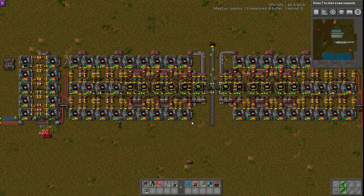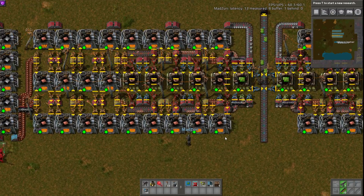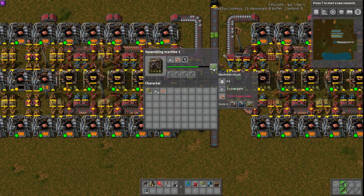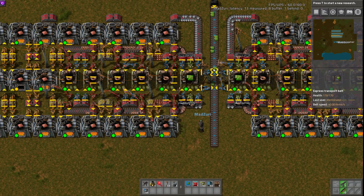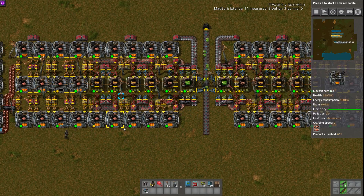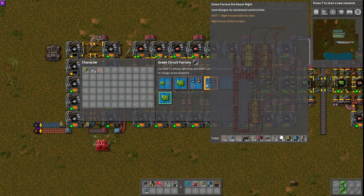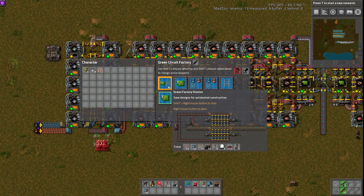It's a really great idea to put smelting as close as possible to some of its greatest consumers. The cabling for green circuits is going to be some of your greatest consumers of copper. Including it as close as possible is a really good way to save on UPS and overall footprint size, as opposed to those massive belt runs. And the way he did it with the train stations, you can use train balancing techniques instead of belt balancing techniques to just fill these up with trains. It's a really clever way of doing it.